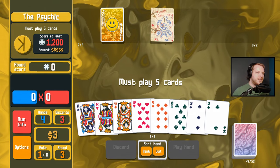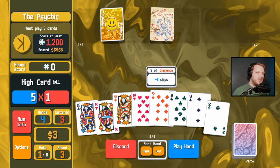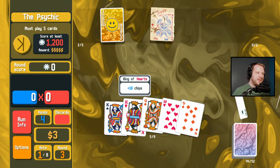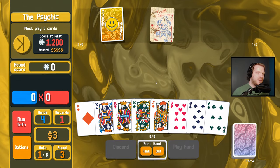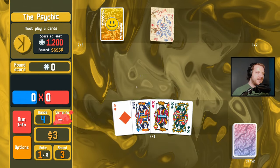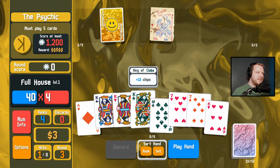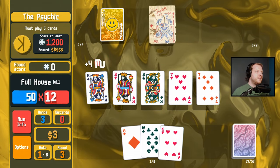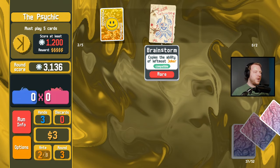For now, Smiley Face will suffice — it copies the ability of the leftmost joker. Smiley Face playing cards give plus four mult when scored. That's a reasonable start; we must play five cards. Let's hold that and see if we get a jack — there's a king, there's the jack we wanted. So three kings is plus 12 mult.